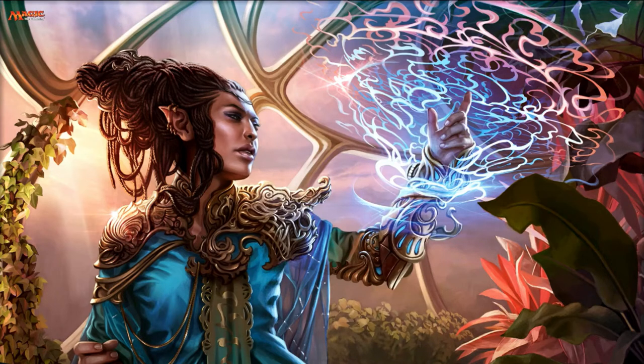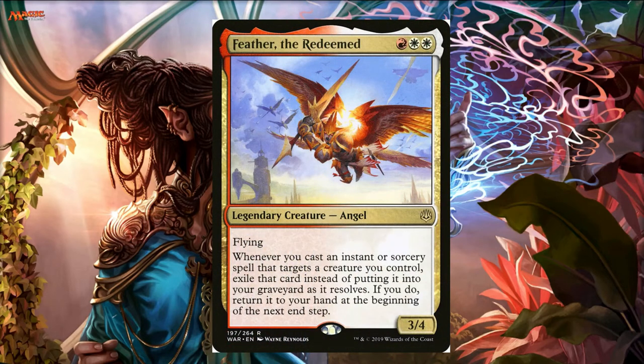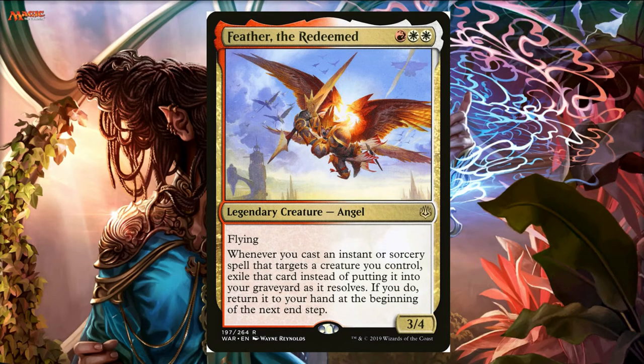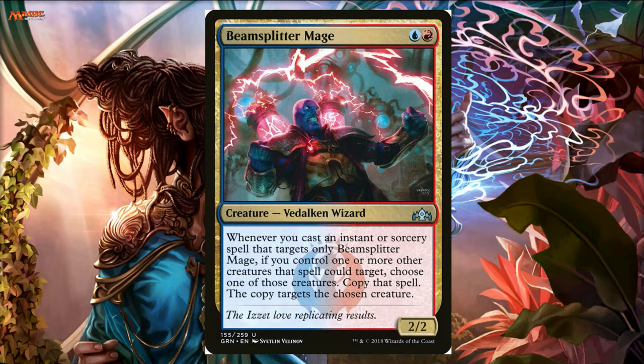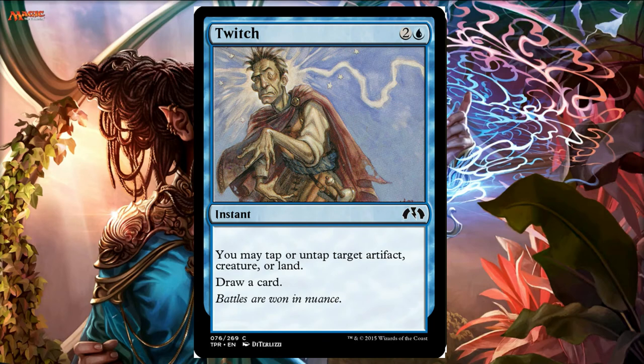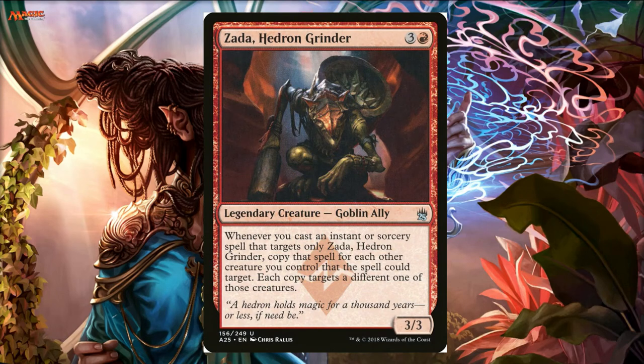Jeskai Ascendancy is so good in this deck. Feather the Redeemed is a fantastic card here because I'm going to be targeting my own creatures with stuff — casting Twitch and Jolt on Nostro all the time. Feather exiles it and I get it back. Beamsplitter Mage is another card that does something similar — you double the effect, targeting your Nostro and Beamsplitter Mage. Zada, Hedron Grinder does the Ink-Treader thing — I cast Twitch on Zada, it hits all my creatures, I draw all those cards and untap all my creatures.